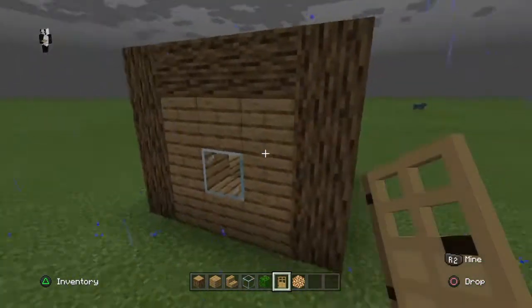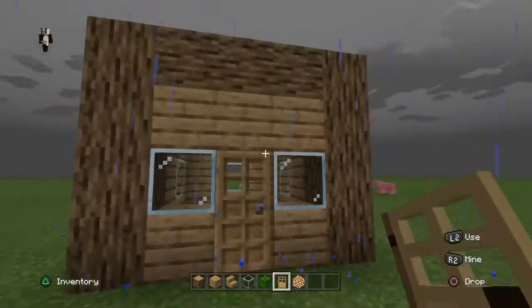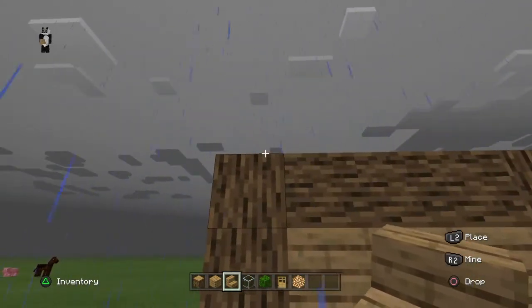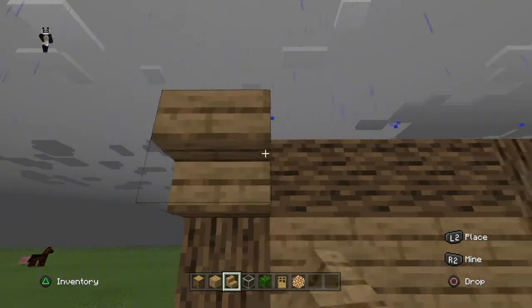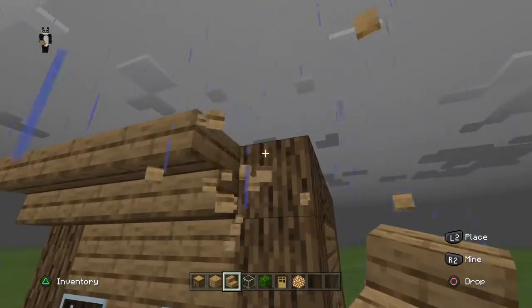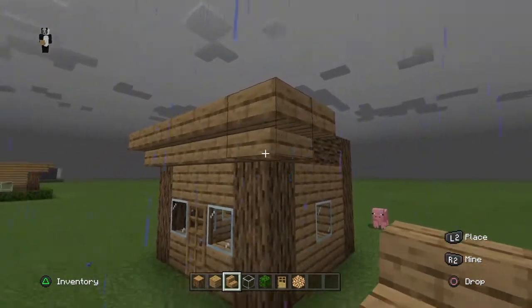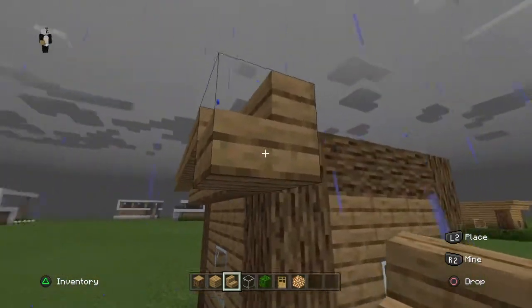You've basically finished the basics of the house. Now all you've got to do is get your oak wood stairs, look up at the top, and place them down — just like that. Place them again and again so it looks like the corner of a house, and just do that all the way around until you come back.